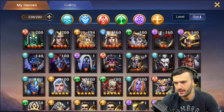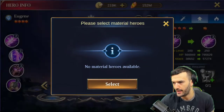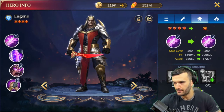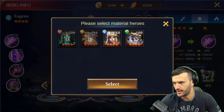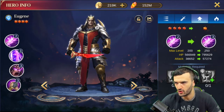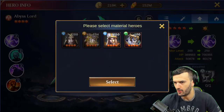Let's jump to the next — obviously my first option is Eugene, I really want to get Eugene to 10 stars. But here's the problem: I have one copy in my backpack but I need one more copy of Eugene. And I need a six-star hero as well for the human faction, so we're gonna wait on that.